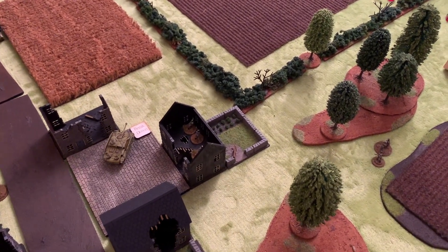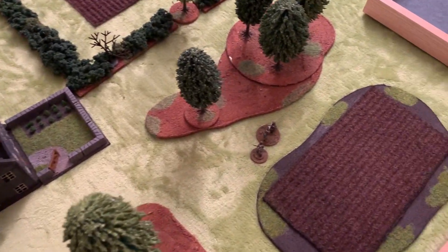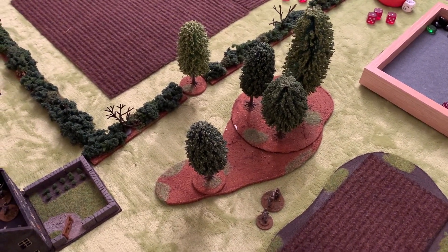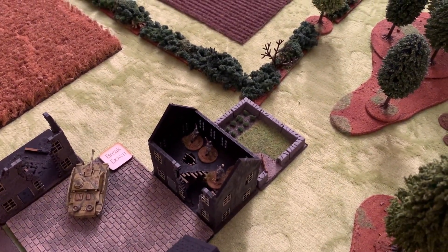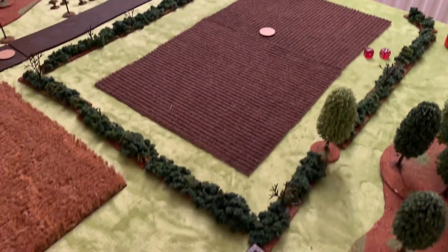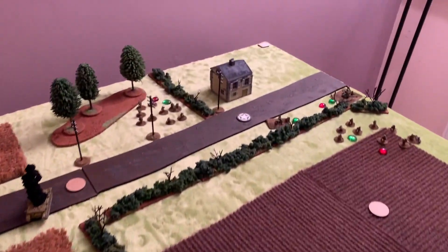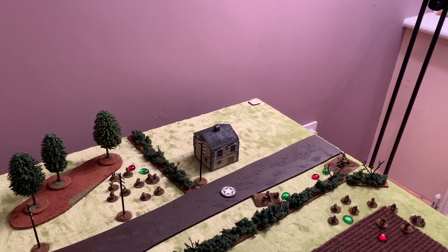In turn two, the Germans moved up and took some pinning shots where they could. The MG team started to move down towards that hedge — they won't be too hasty getting into position; they don't want to be out there all by themselves. The sniper team moved into the building, took a shot at the dug-in paratroopers but didn't manage to do anything. The forward observer team moved in there getting ready to observe next turn. The Stug put a couple of pinning shots towards the building, but the cover protected the observation team inside.